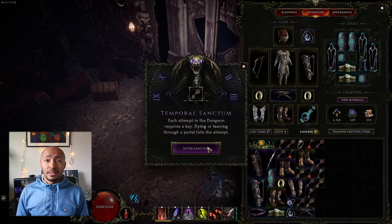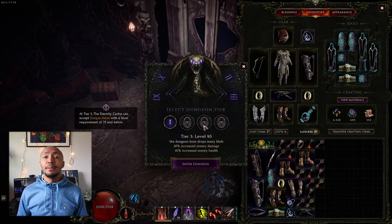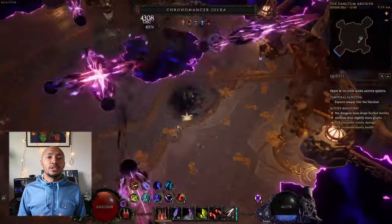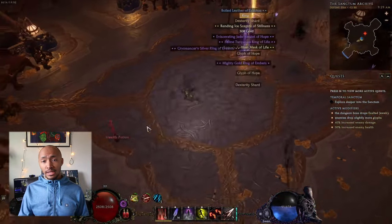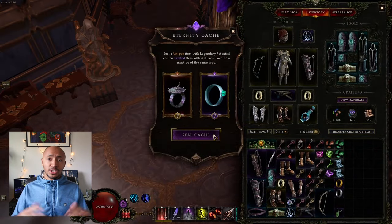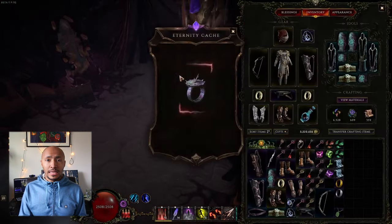They all scale incredibly high difficulty-wise, and you're probably going to die in them quite a lot. Let's start with the crème de la crème: the Temporal Sanctum. After you complete this dungeon, you'll get access to a special mechanic that allows you to fuse a legendary potential-having unique item with an exalted item that has four affixes on it. If you'd like to know more about legendary items in general, please check the previous video where we go over all of that in detail.